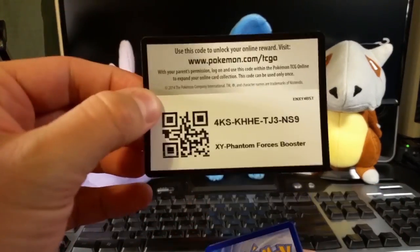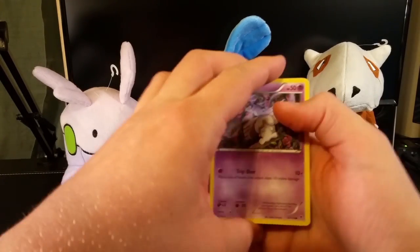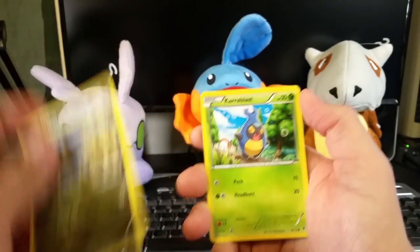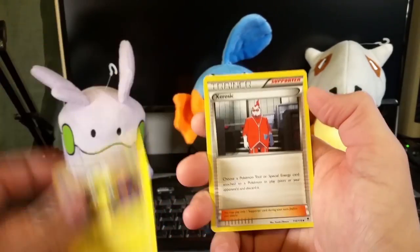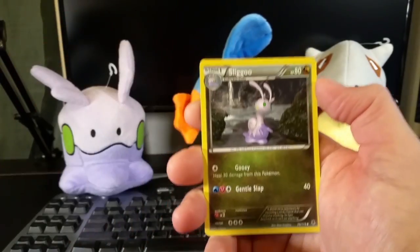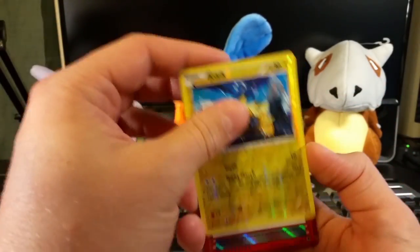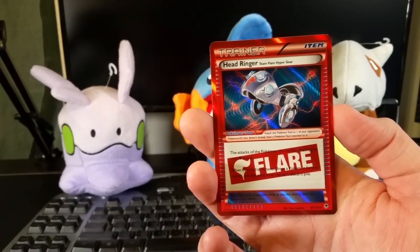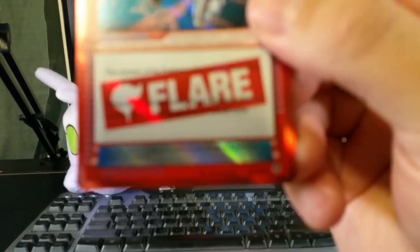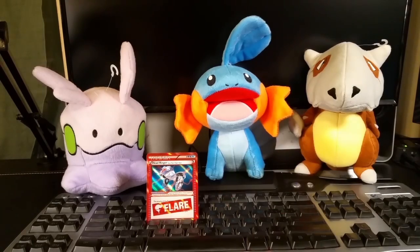There's your code card. We have a Litwick, Gligar — excuse me — Dino, Karrablast, Helioptile, Zeraora — I think it's Zygarde, there we go — a Manectric Spirit Link, a reverse holographic Joltik, and what's this — Head Ringer? I've never seen this before. It is not that — that's weird, I've never seen that before. I'll put that right there, sorry if it's common, I don't know.